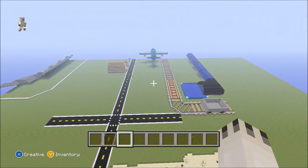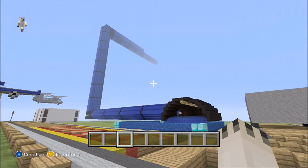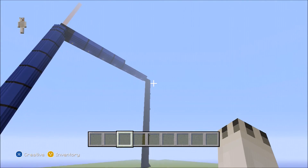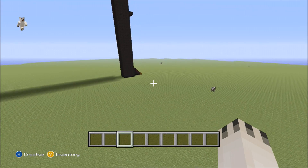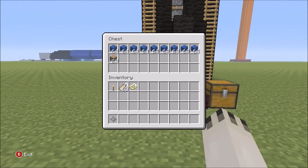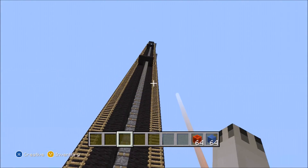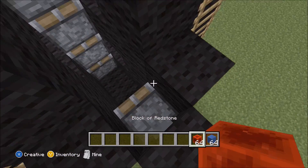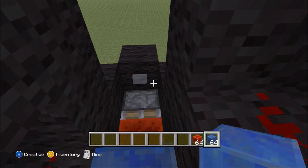Holy crap — the gigantic waterslide. You can't even really see it because of the fog, but let's go over to the start. I actually made this today, it took a few hours but I think it was worth it. This is how you get up — I made a giant elevator. I also put ladders there just in case, because the elevator is kind of flaky.